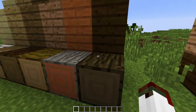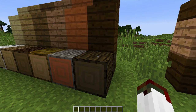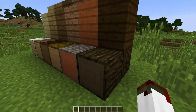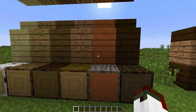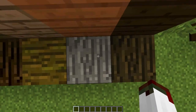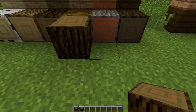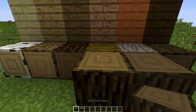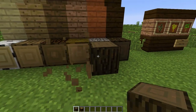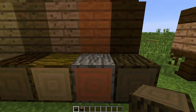And then we have the dark oak, which was called the roofed oak, which is now called the dark oak. It's now called dark, and as you can see it looks similar to the spruce before. Now it's kind of lighter - if I get this one and this one and put them together, you'll see that it is lighter than the spruce. I absolutely love it, and you've got a dark wood from it as well. So you get these two new woods.